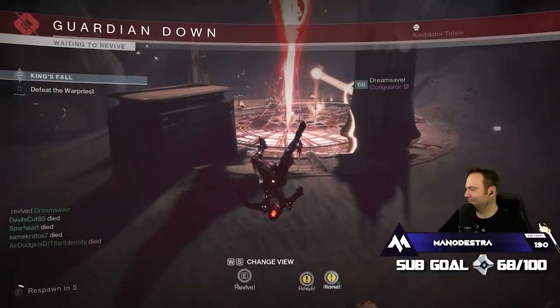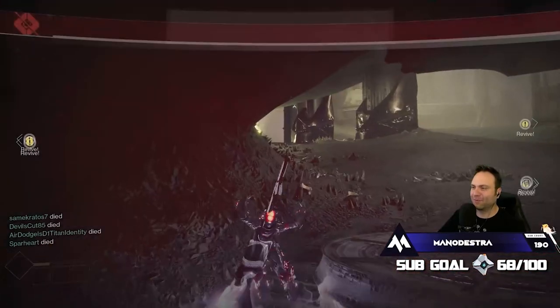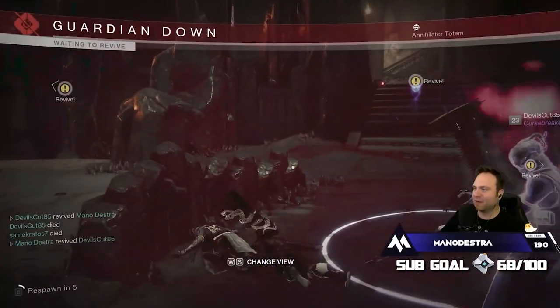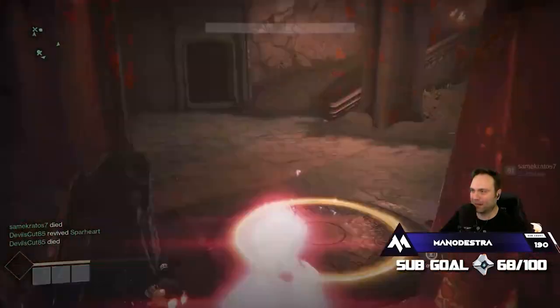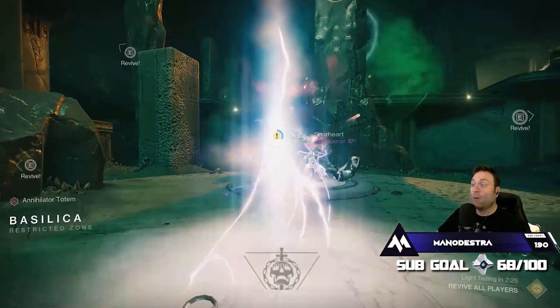Occasionally in the raid you might cut it close and just barely complete the encounter. Especially at Totems, you can have a glitch happen where it will constantly wipe your entire team. Instead of going to orbit and maybe losing a red border chest, you can continually chain-res people and stand on the plates or progress to the next part of the encounter and still get it to work. If you do this enough, you can start the encounter and save yourself a trip to orbit.